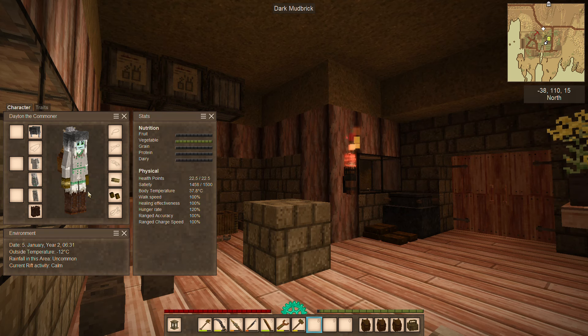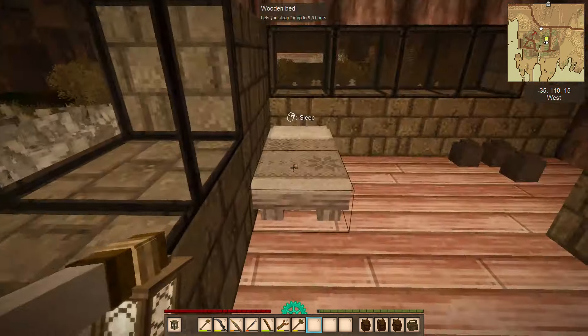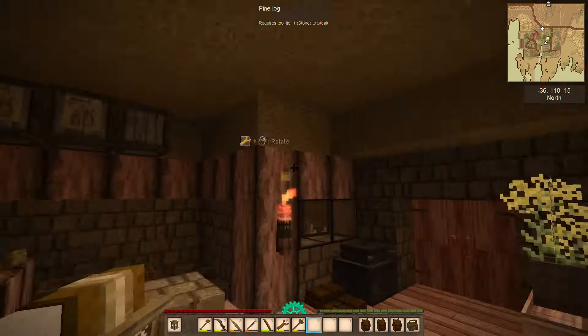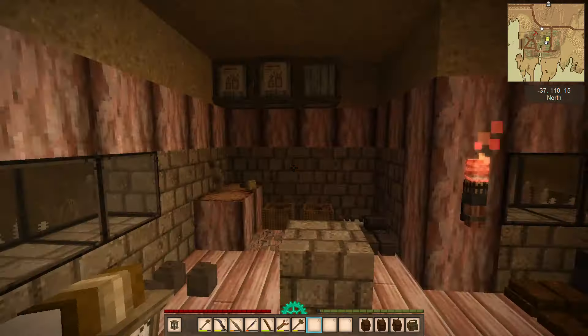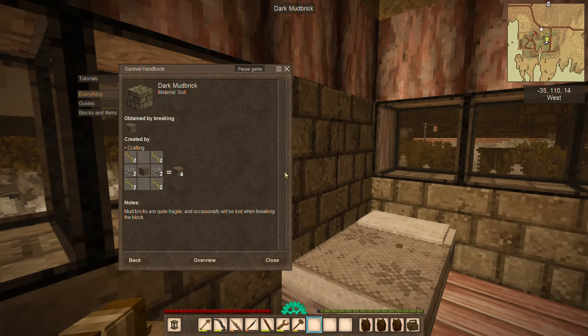Well, hello. I'm gonna show you guys my 100-hour Winter Destroyer World year 2. Right now we are in the starter house. You can tell because there's crap everywhere and it's not built with good materials, as you can see.